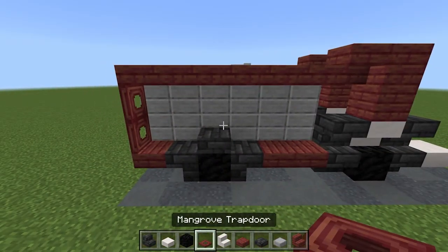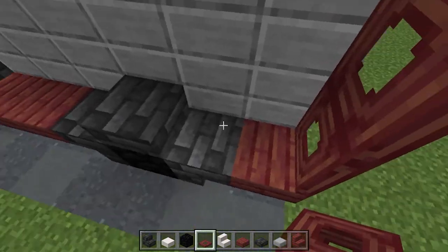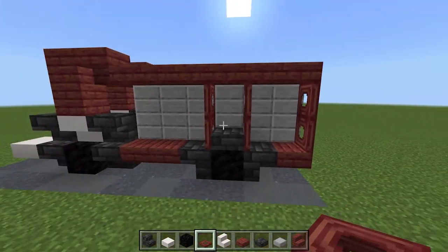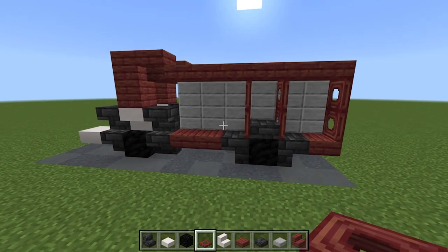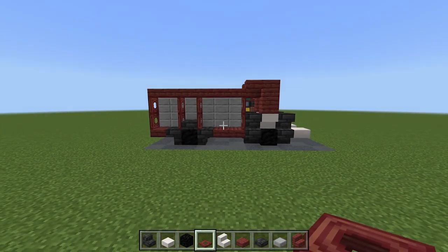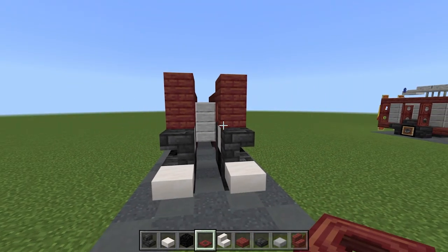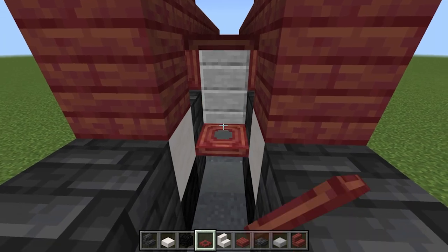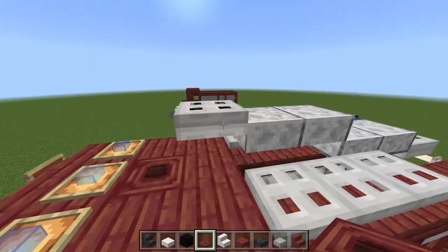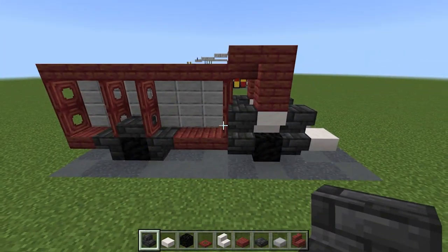Continue adding trapdoors around the back wheels — one here, one here, one here, and one here — giving you three separate compartments for the fire truck to carry tools and supplies. Repeat the same on the other side. Up in the cab area, the smooth stone will be poking through, but you can fold up some trapdoors there if you don't want to see it. You can also add a deep slate stair back here for a little seat. Feel free to customize those details.